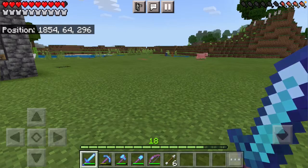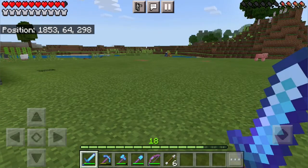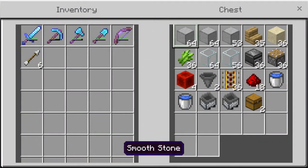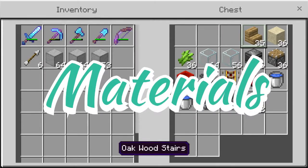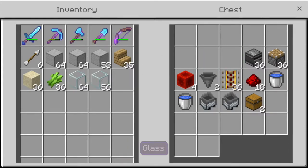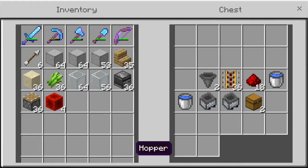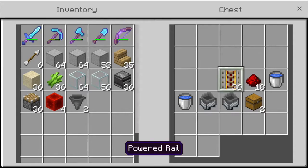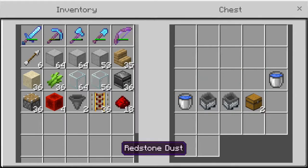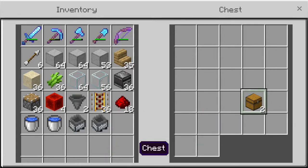The reason we are making this farm today is because with sugar cane you can make cane. To build this farm you will need any solid building blocks, some staircases, some sand, some sugar cane, some glass, some observers, some pistons, redstone blocks, some hoppers, some powered rails, some redstone dust, water buckets, some minecart with hoppers and some chests.